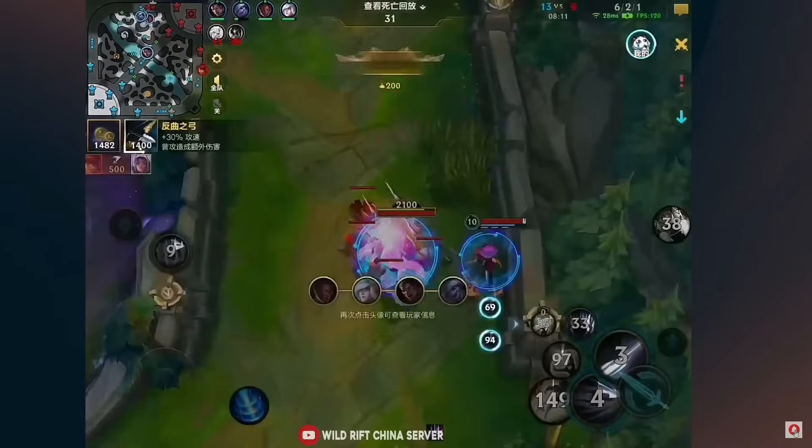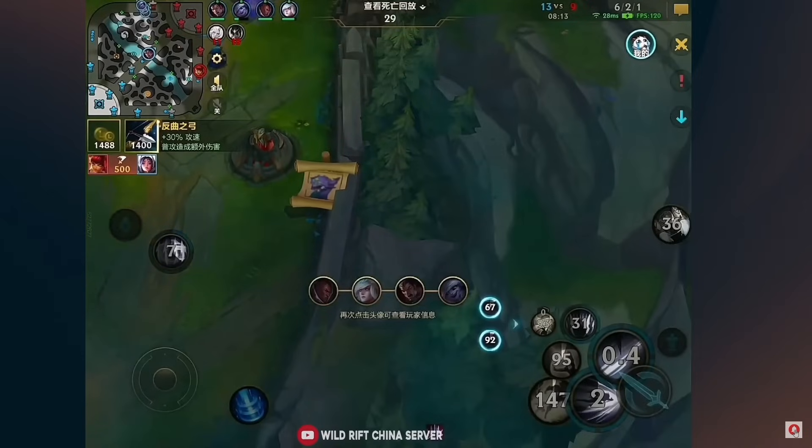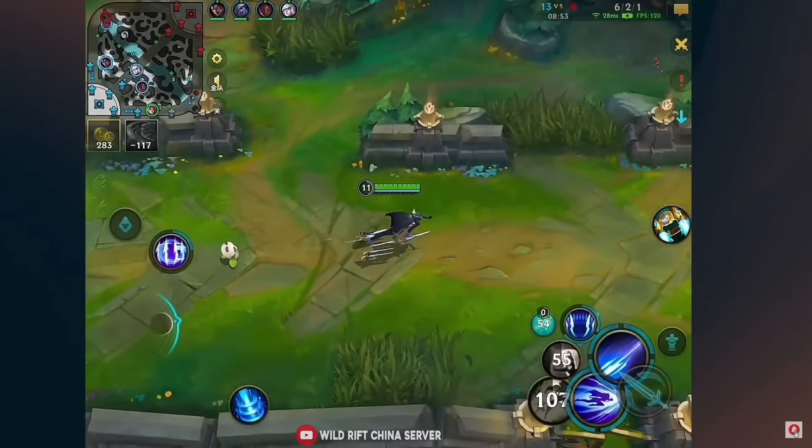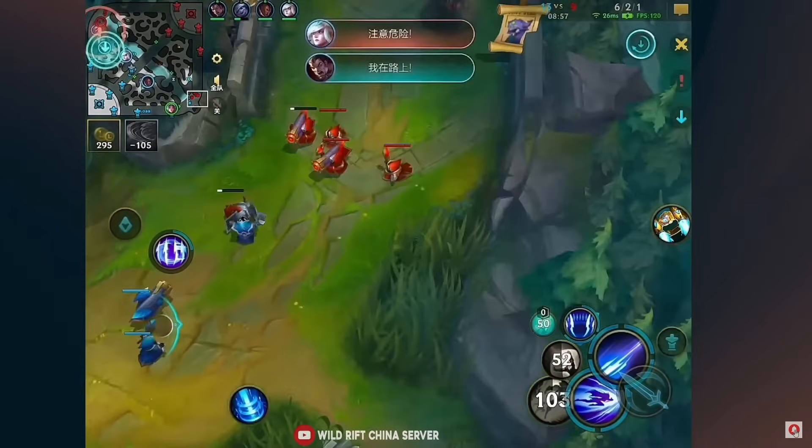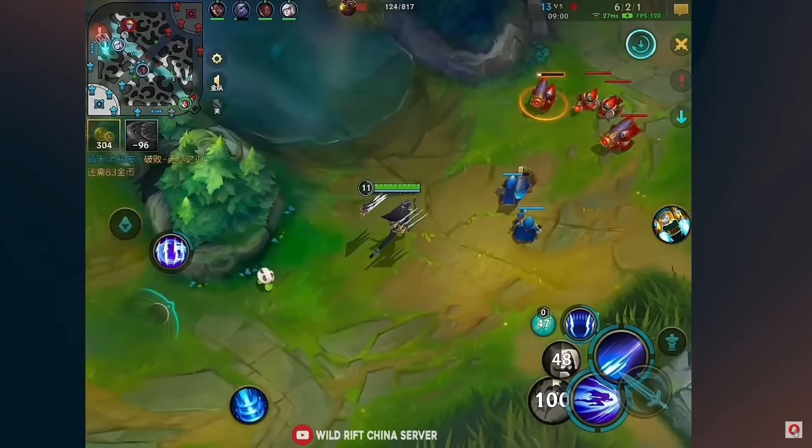Annie. Try outplaying Annie — she just has the Tibbers card, so you can't move, you get knocked up, and you get killed. Didn't W in time, or maybe W wasn't available. Instant death comes after.